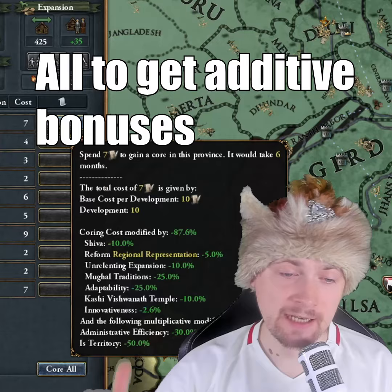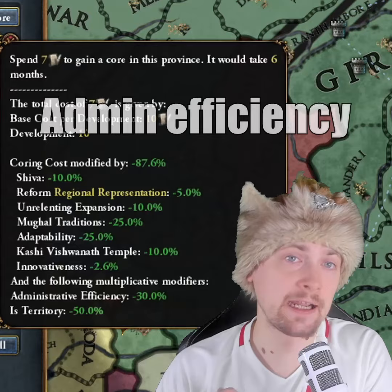These give additive bonuses, while multiplicatively you can also decrease the cost of creation through admin efficiency and whether it's a territorial core or not.